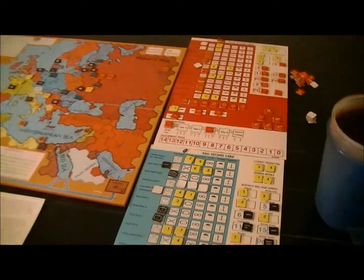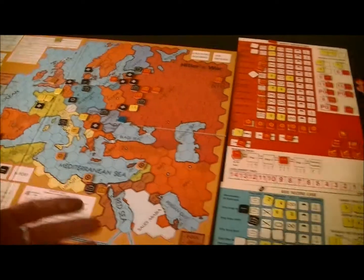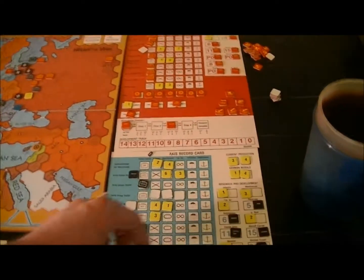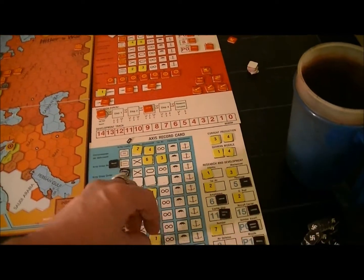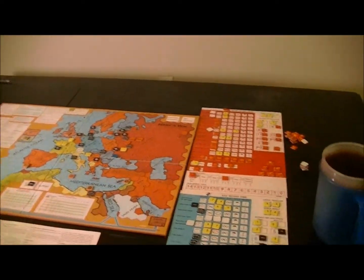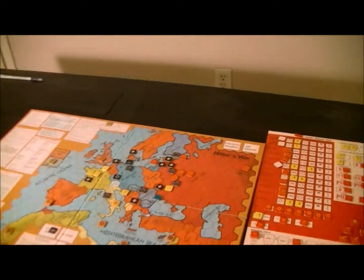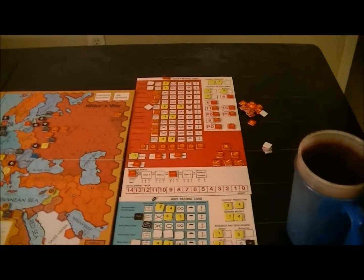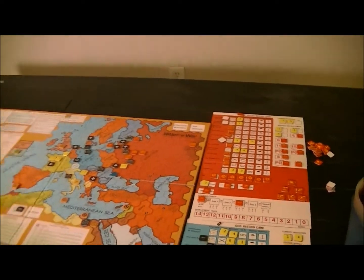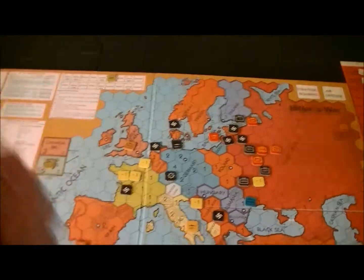To help remind me, I'm flipping these southern armies over so I don't just absorb their strength points — that could cause some real issues. I could do the same with the Panzer Army Africa, but it's probably a good idea too, just to remind me I can't use these at will because I'm trying to assemble my main force here.